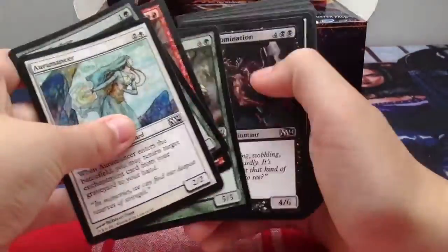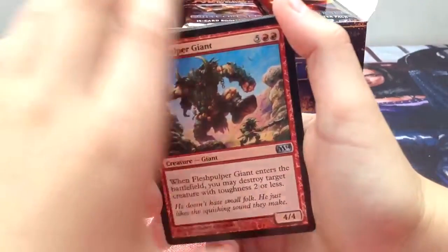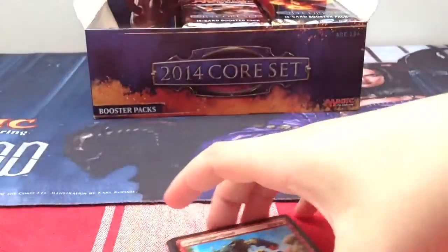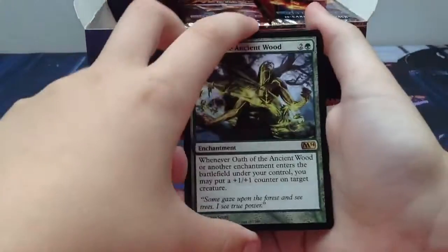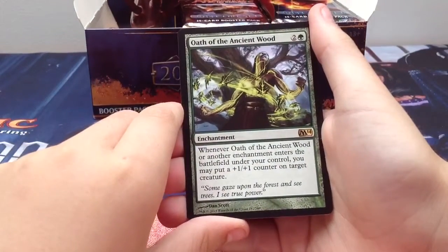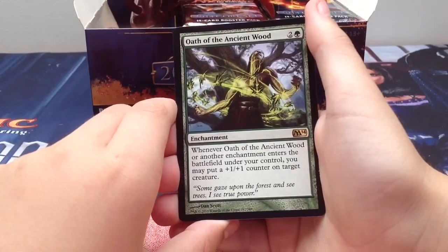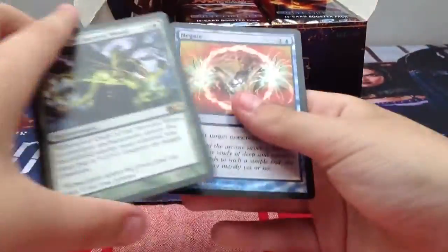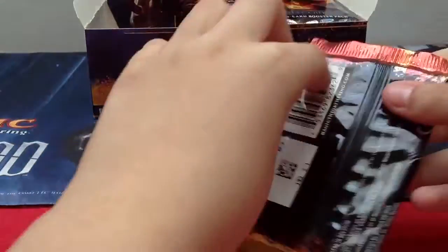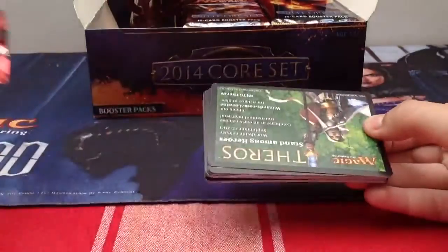Aura Munster, Voracious Worm, Air Servant, and a Flesh Sculler Giant. Foil! First foil! Our rare is Oath of the Ancient Wood - two generic one green enchantment. Whenever Oath of the Ancient Wood or another enchantment enters the battlefield under your control, you may put a plus one plus one counter on target creature. I opened one at my pre-release deck and I had an enchantment deck with two Ajani's Chosens.